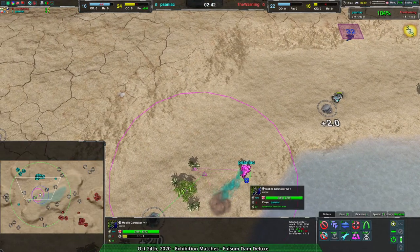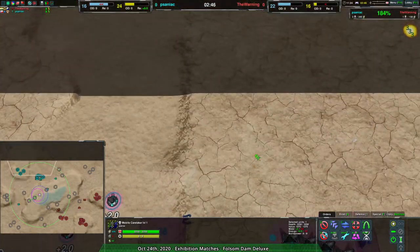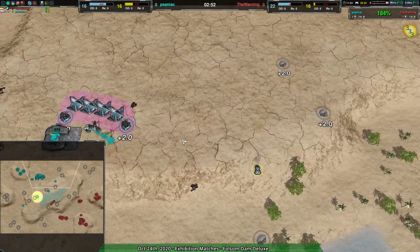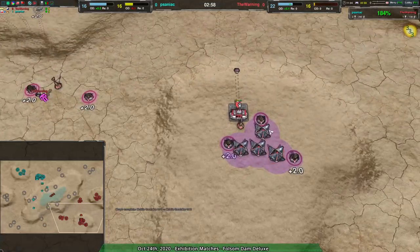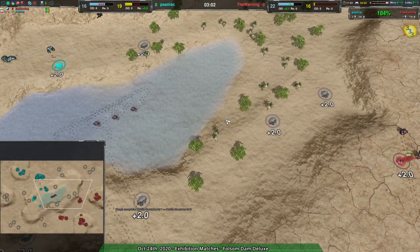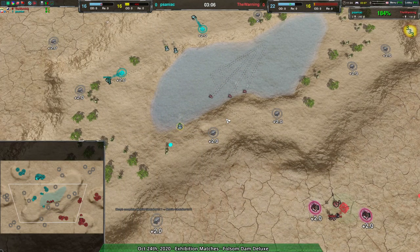Saniac rather surprisingly doing a lot of energy reclaim — not a bad idea, just a little surprising given the fact that they aren't expanding that quickly. The Warning is expanding a lot faster than Saniac is. Granted, The Warning is low on energy and that is becoming a problem, but at this point The Warning could just do the same thing as Saniac — start harvesting trees. That would be effective enough.